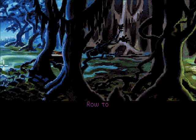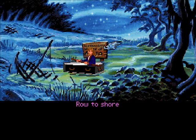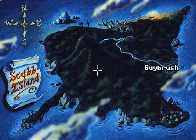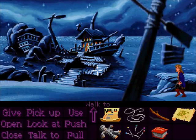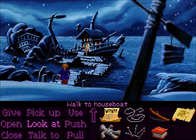We now have to go and find a boat so we can leave Scabb Island and set off on an epic journey. Now, thanks to us getting rid of Largo, there is no longer the embargo — yeah, it rhymes, sorry. There's no longer the sailing embargo on Scabb Island. So we can go down to the one place we have yet to visit. It's been a long time since I did this, so give me a break. On the bottom left area of Scabb Island, we have this houseboat, and Guybrush walks along the really twisty pier and we get there eventually.